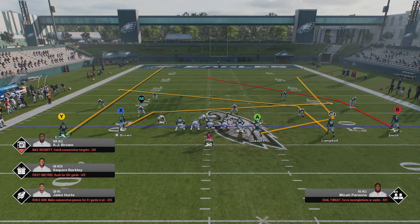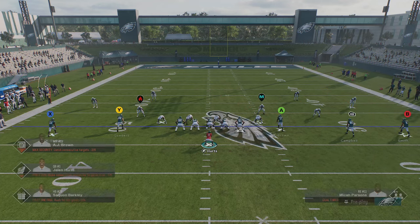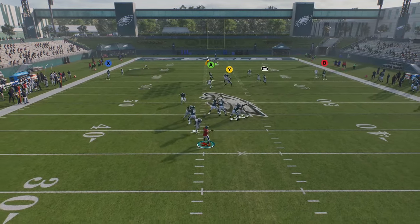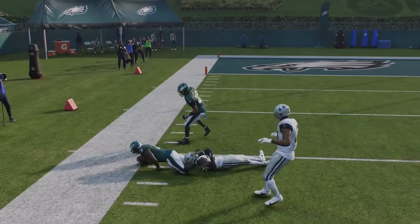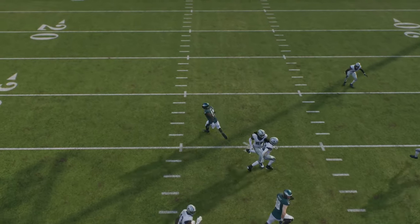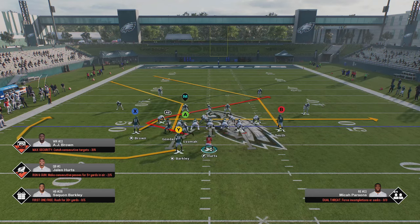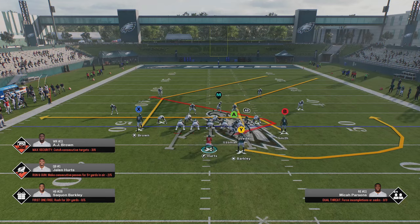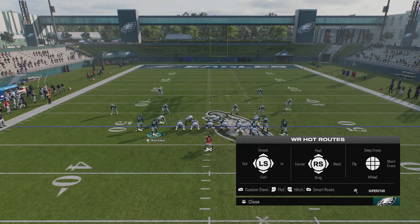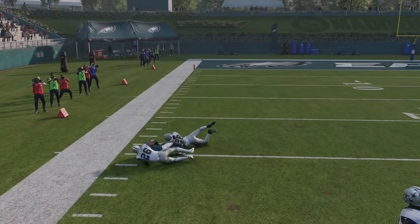An even easier way to beat Cover 4 is to have five routes that go over 10 yards. If your opponent is running Cover 4, one of the best things to do is run a verticals concept — five deep routes means one of them will get open every single time. On this play the crossing route was completely uncovered, and this is not a glitch, it's just how it's programmed. Against a split defense you generally want to read which side is the Cover 2 side and attack that. You can motion a receiver over, put him on a flat, put X on a corner, and attack the Cover 2 side — you can see that's wide open.